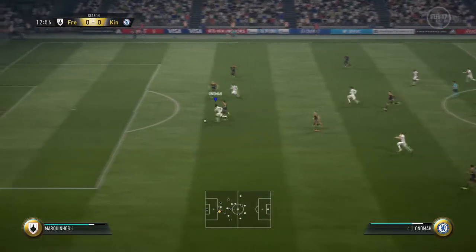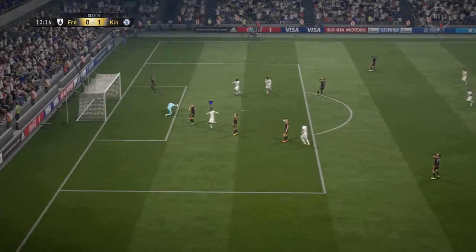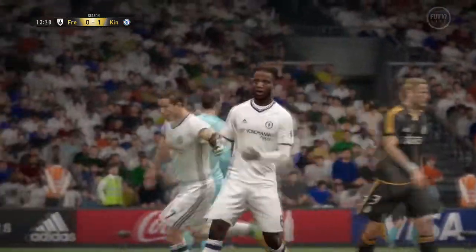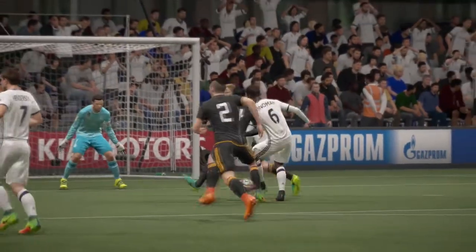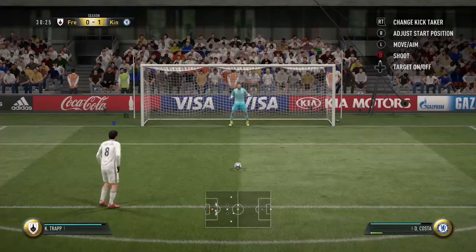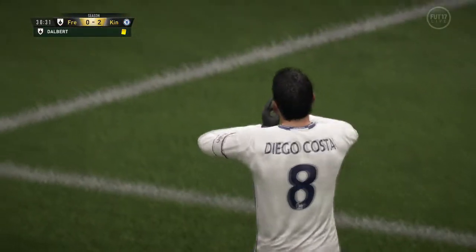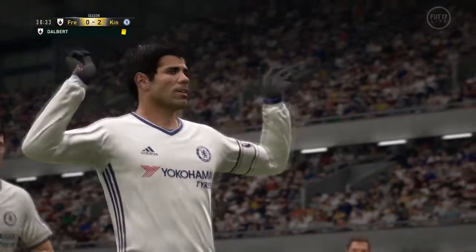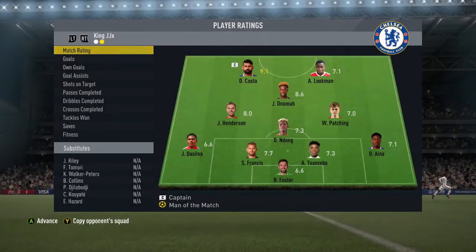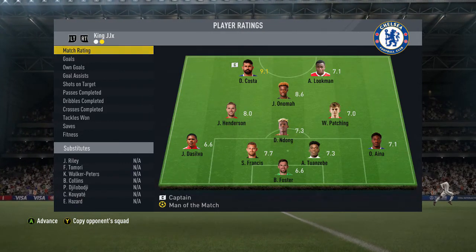We come up relatively early, wait for the defender to run, stop with a little pause, wait for his defenders to run across, and then fire it nice and low - nothing he can do about that on the left foot. We also get a penalty and just put it down the middle slightly to the left - Costa's not going to miss from there. That results in a rage quit. Goal for Onoma and a goal for Costa - can't complain.